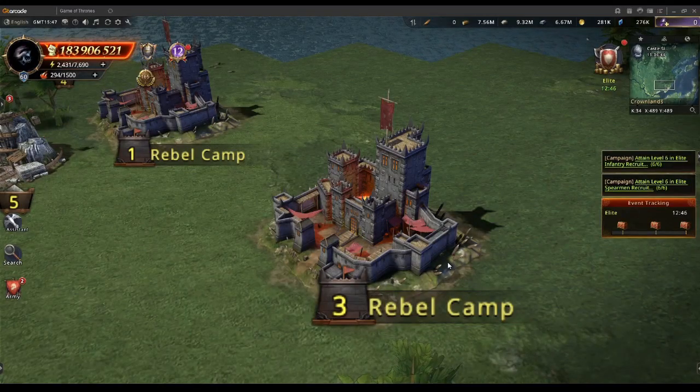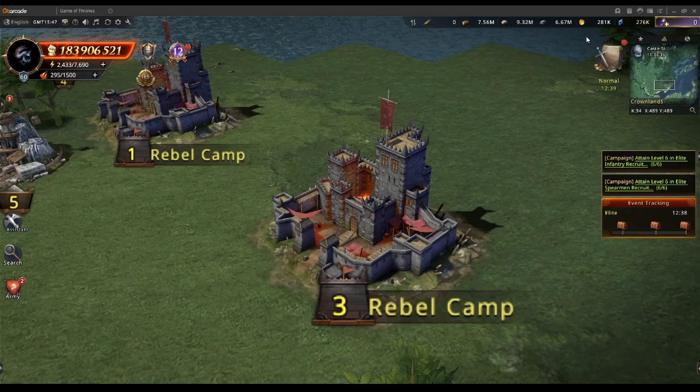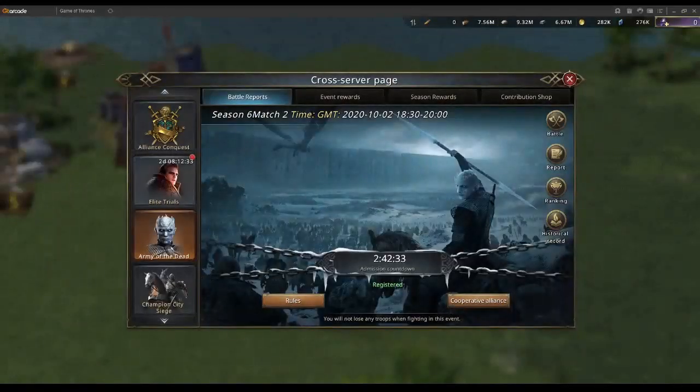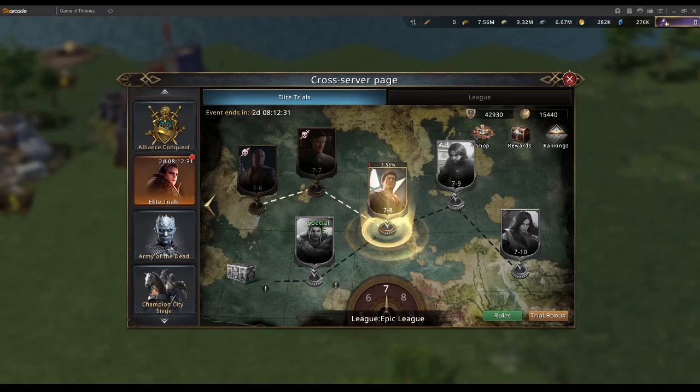Hello and welcome to Forgotten Games. My name's Fringlish and today we're going to be covering something that you requested quite a bit in the Discord — it has absolutely nothing to do with rebel camps. What we're covering today is the elite trial event, more specifically the bonuses you get from each chest, what to go for, how they affect your hero's combat power, and how to get the most out of this event.